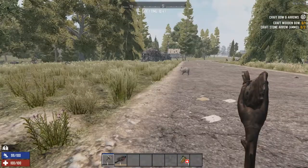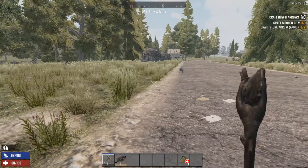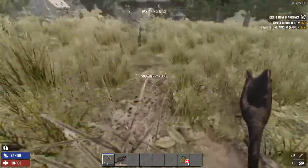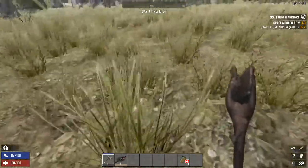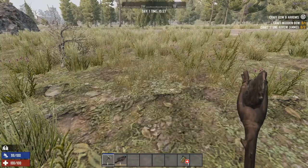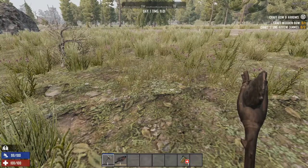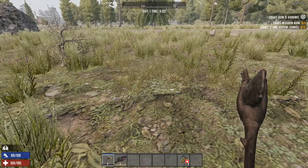Now you have 100 stone and wood. Search the ground again for birds' nests until you have about 30 feathers — in fact, just loot every bird's nest you see and be on the lookout for them as you travel from now on. Once you have more than 30 feathers, make a bow then some arrows quickly. If zombies have not already started spawning they will soon, so get on it. Put the bow on your hotbar and immediately press R to load the bow so it's ready when you need to kill a zombie.